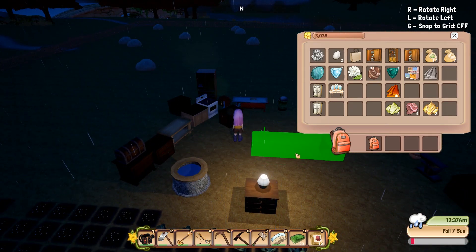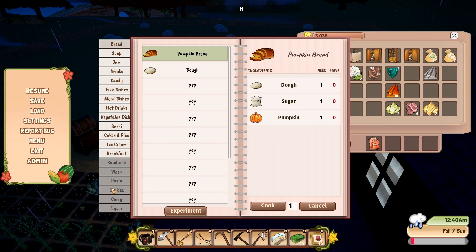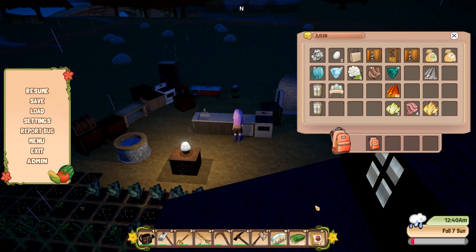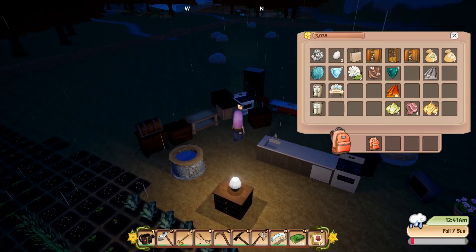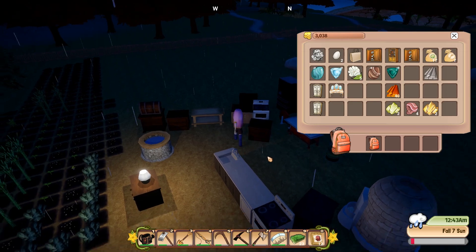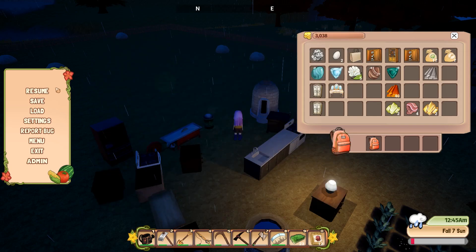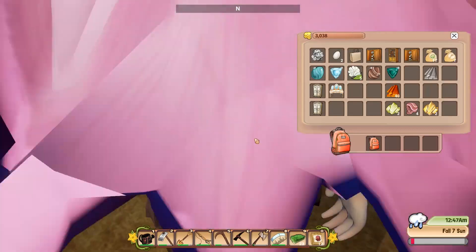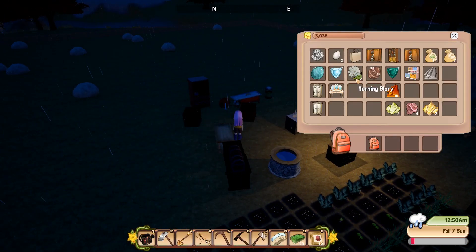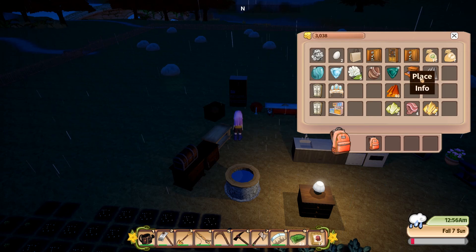I'm gonna put it in the middle - just here, this looks amazing. Will it allow us to cook more than what we already have - sandwich, pizza, pasta, cookie, and curry? Let's see my normal kitchen - I see sandwich but I'm missing some items and I don't see the pizza. Now let's go back to the master kitchen - yes, I'm able to craft more with the master kitchen! That's so cool, I love it. I'm gonna pick up our small basic kitchen and drop it elsewhere.